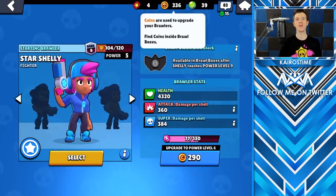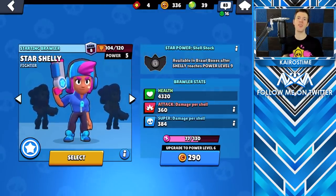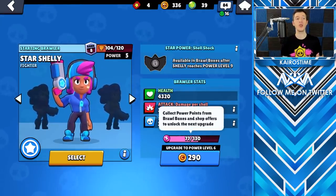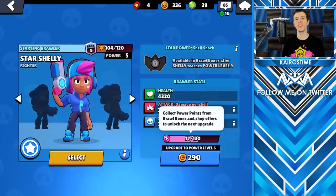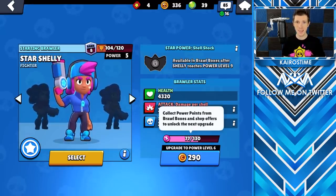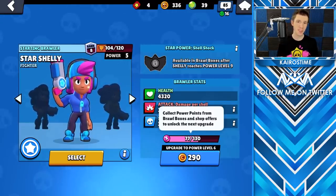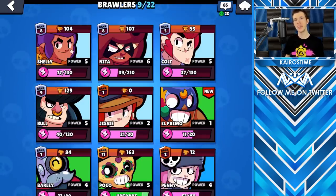Most of the time you will get coins from your Brawl Boxes, and those coins are used to upgrade a Brawler to the next level. On top of that, you also have to have enough Power Points for that specific Brawler to level them up. Unless you happen to be unlocking a new Brawler, you will get Power Points with every single box — until you have enough Power Points to completely max out your account. At that point, those Power Point drops get converted behind the scenes into gold drops. Generally, the Power Points you get from Brawl Boxes are evenly distributed amongst all your Brawlers, so you're more likely to start maxing out your earlier Brawlers first.